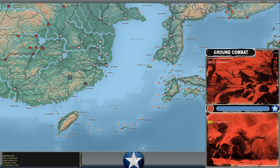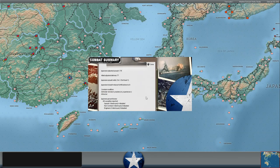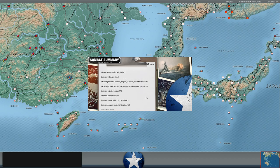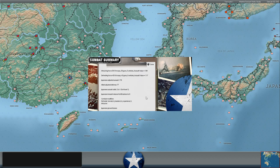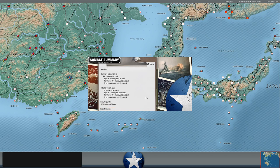Another Japanese deliberate attack at Puching — our 21st Chinese Corps is trying to keep the supply road open toward Wenkau, but I think the supply road is already closed. We're just trying to hold Puching as best we can. Two-to-one Japanese assault odds, but interestingly not huge casualties: 48 Japanese casualties, 190 Allied casualties, only one squad destroyed on either side — feels more like these units are skirmishing than anything.